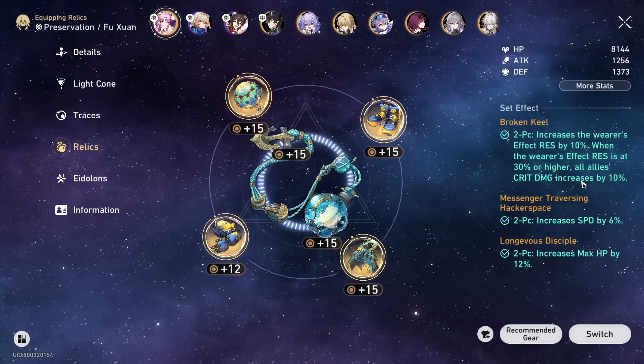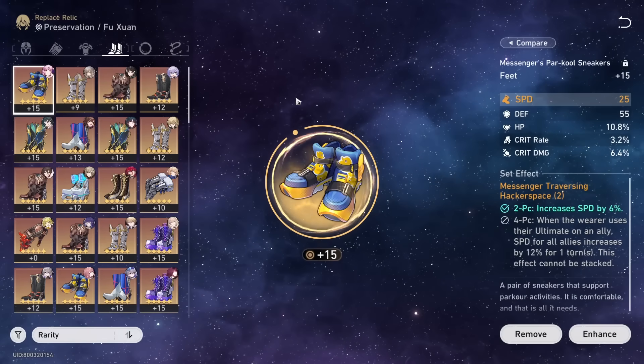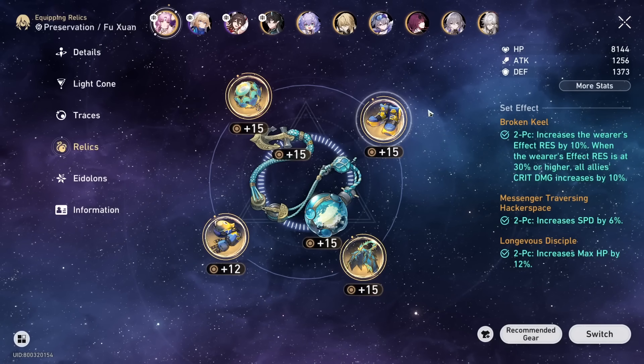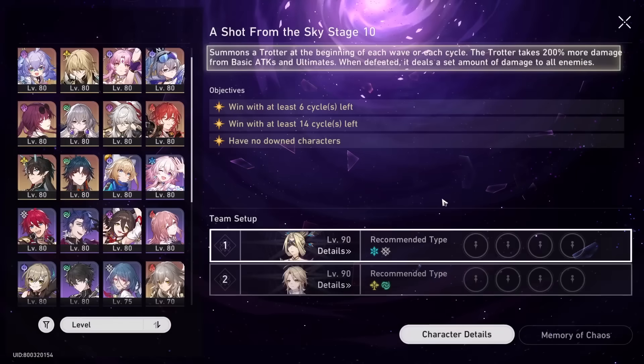In terms of stats, it's fully invested. Relic-wise, I'm on Messenger with Longevous with Broken Keel. Rope is on ERR, and the main point of interest is on the speed build — we're just trying to find out if the speed is that valuable, since a lot of people ask me as well. So today we'll be comparing these two builds in MOC 10 versus the guy that always gets beaten up.